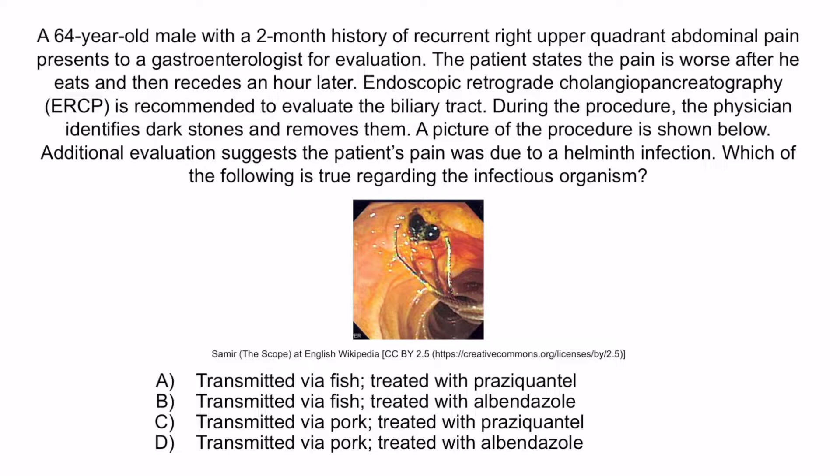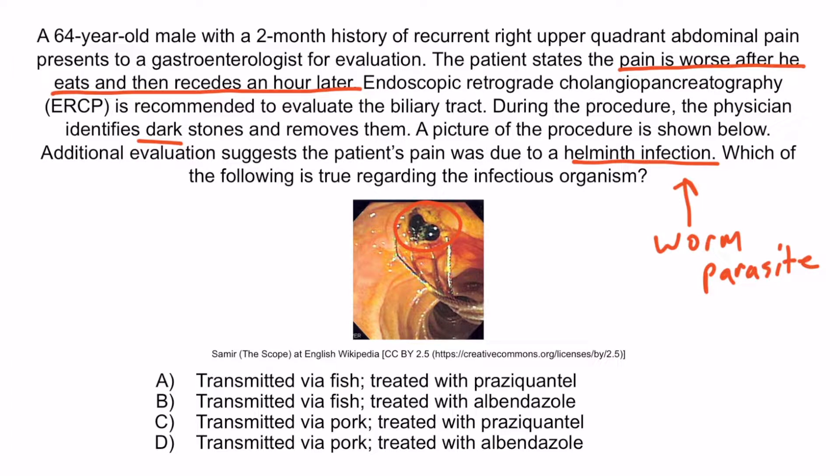From the question stem, you notice that this patient has pigmented gallstones, described as dark, and the clinical scenario is consistent with gallstones — there is colicky right upper quadrant pain that comes and goes. We are told the stones and colicky pain are due to a helminth infection. Helminth just means worm parasite, essentially all parasites besides protozoa and ectoparasites. Which helminth causes pigmented gallstones? That would be Clonorchis sinensis. With that in mind, the correct answer is choice A — transmitted via fish, and treated with praziquantel.